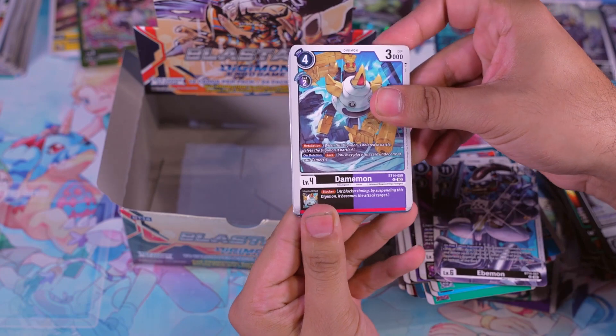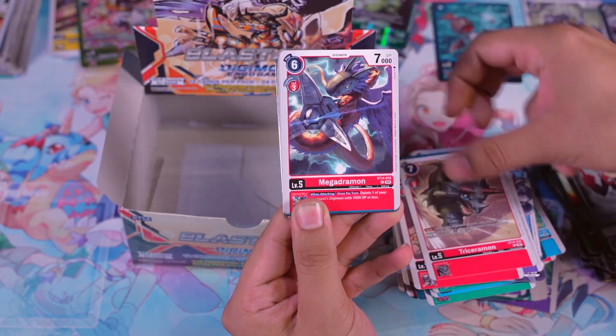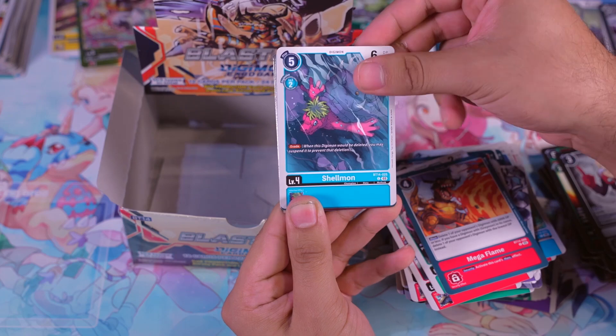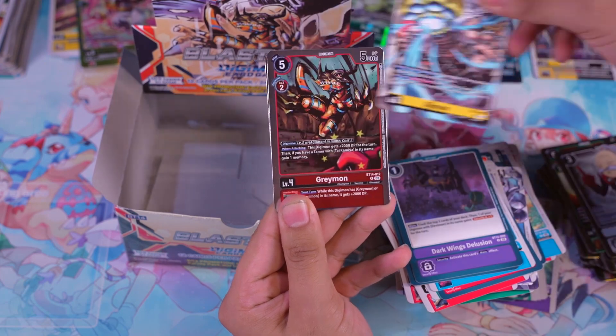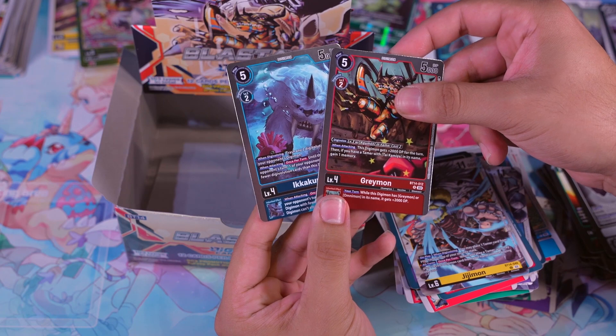Ended off with Daemon, Monochromon, Triceramon, Megadramon, Kodokumon, Megaflame, Shellmon, Suka's Curse, Darkwind's Delusion, a Jijimon, a Greymon — nice support for the Greymon decks — and an Ikakumon.